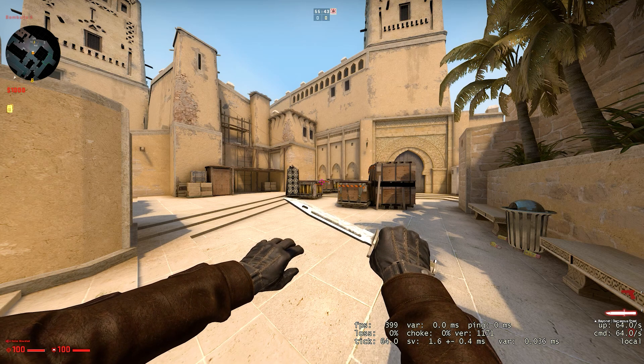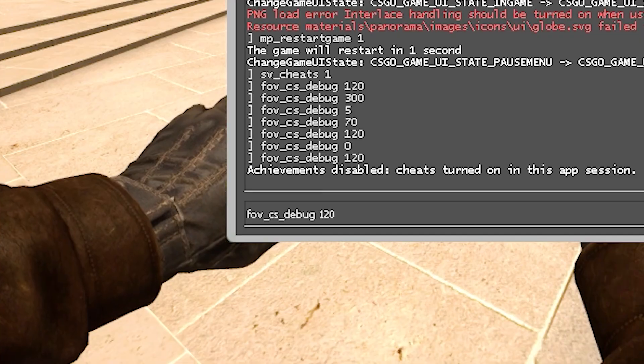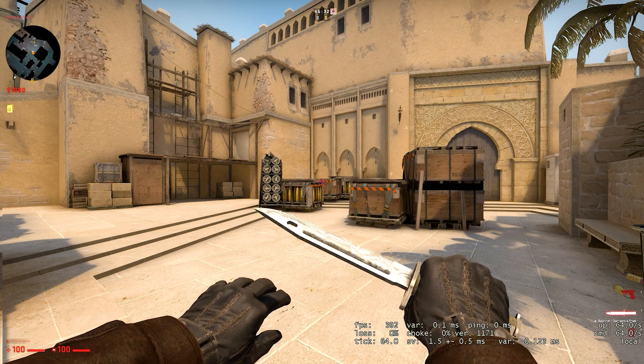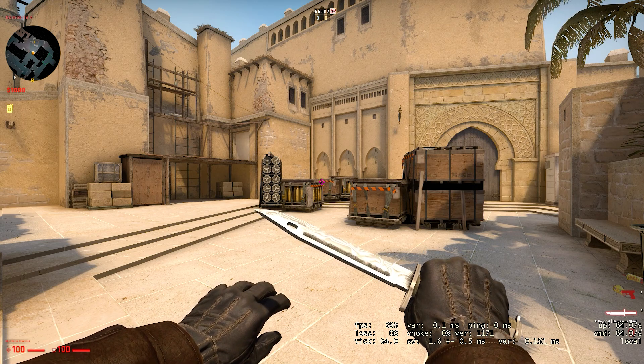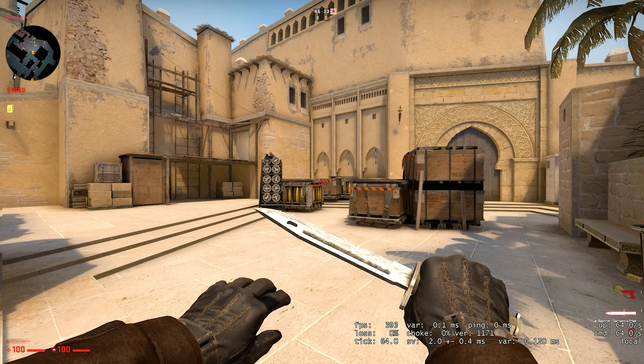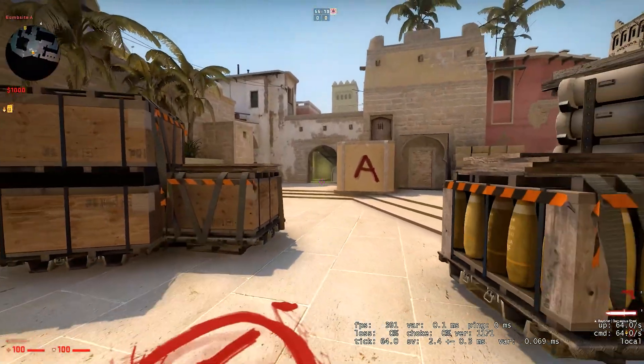If you're looking to revert this back to normal after messing around with it, just open up your console again, copy and paste the command, and replace the value with 0 and hit enter. This will revert your FOV back to normal — and as you can see right there, there is a massive difference. Before, I was able to see so much more than the normal FOV, which is just crazy to see. But yeah, now we're back to normal, and that's pretty much it.